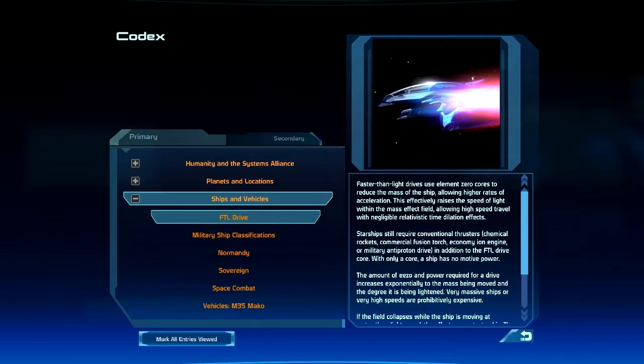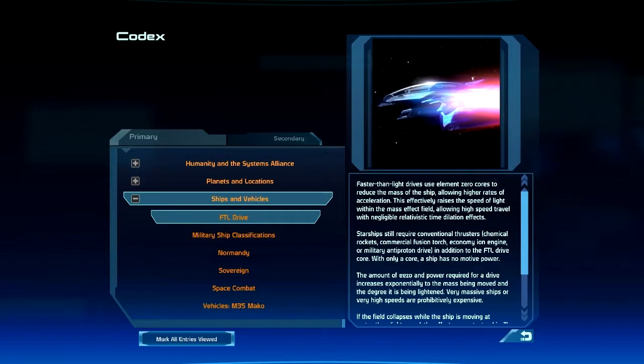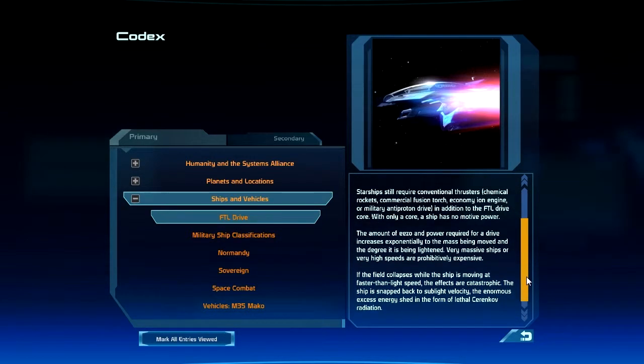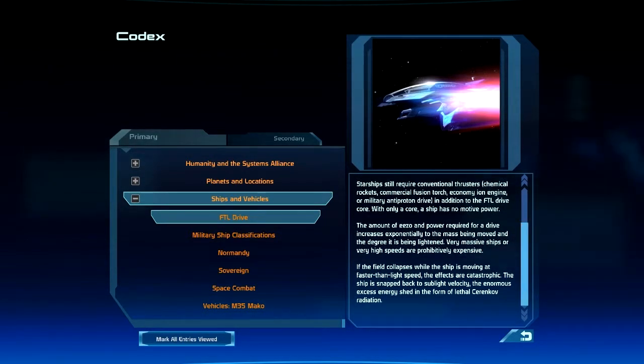Starships still require conventional thrusters — chemical rockets, commercial fusion torch, economy ion engine, or military anti-proton drive — in addition to the FTL drive core. With only a core, a ship has no motive power.